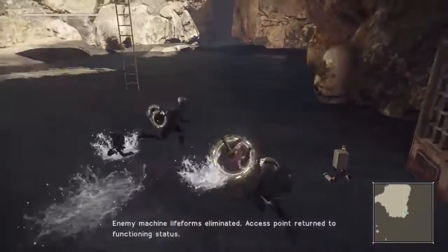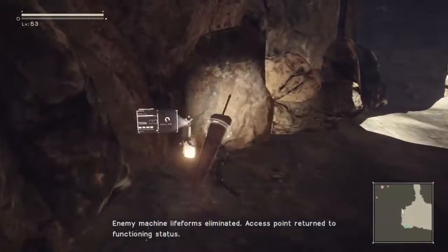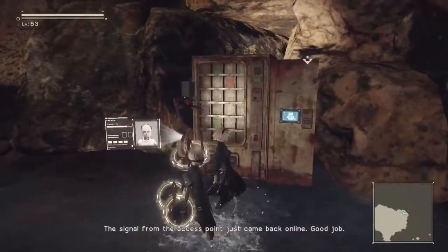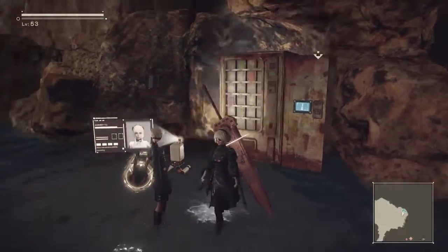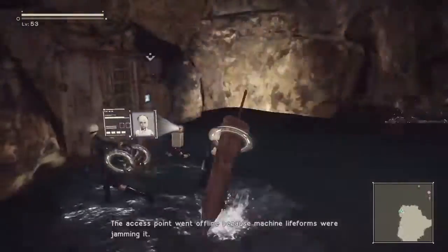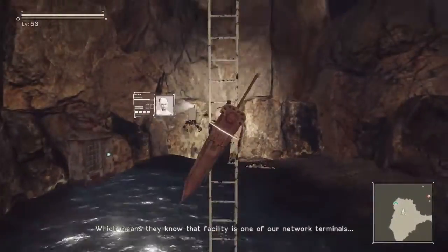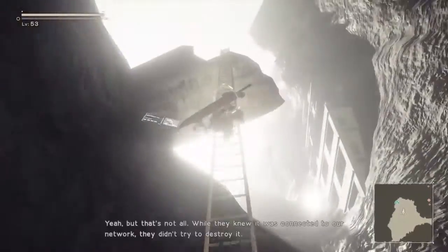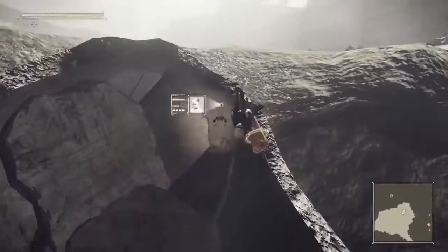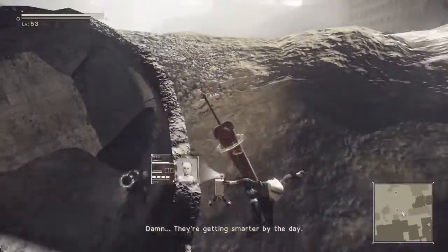This is Emil's fishing spot, return to functioning status. Basically, as you guys can see, I'm in the ravine where — spoiler alert — you fight Emil in any form, which means the facility is one of our network terminals. We're gonna climb back up. They knew it was connected to our network; they didn't try to destroy it. It's almost like they were trying to lay a trap. Damn, they're getting smarter.